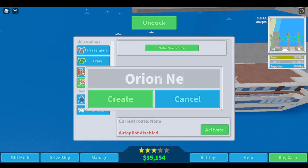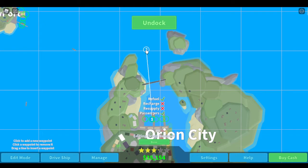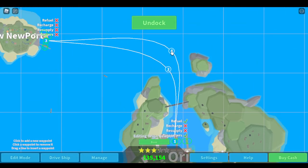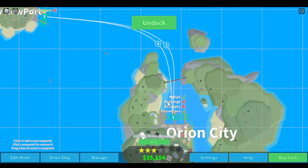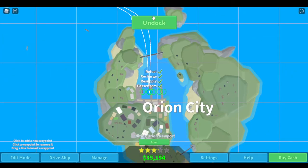Again, Orion Newport. We'll start there, pick up passengers, refuel, then we'll go here. Yes, this is what you have to do. And then we'll go there, but first we will have to go over here. Why is it not letting me do that? What if I do there? I think that works. And here we'll recharge and resupply. I'll just pick up everything here. So this is gonna be our first route. Done.